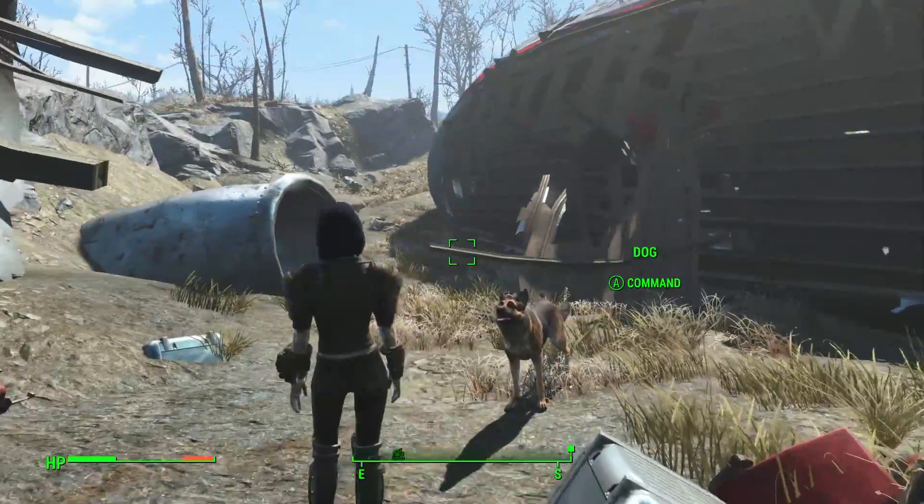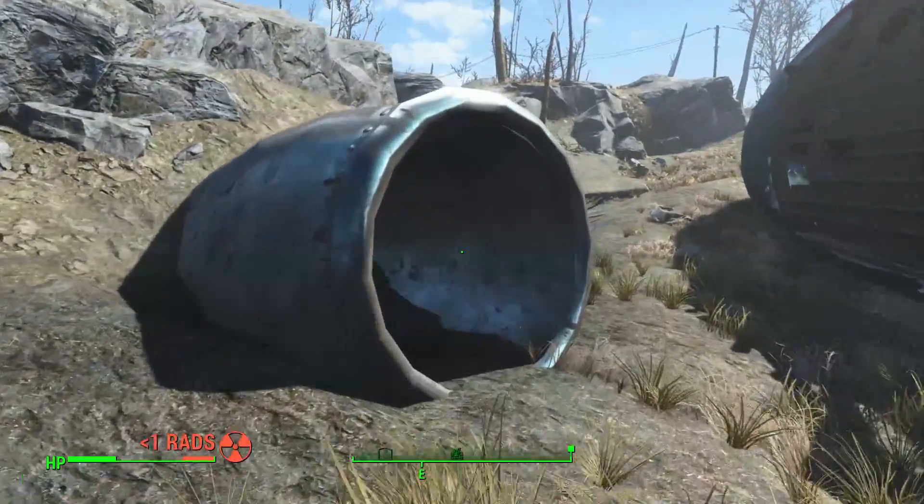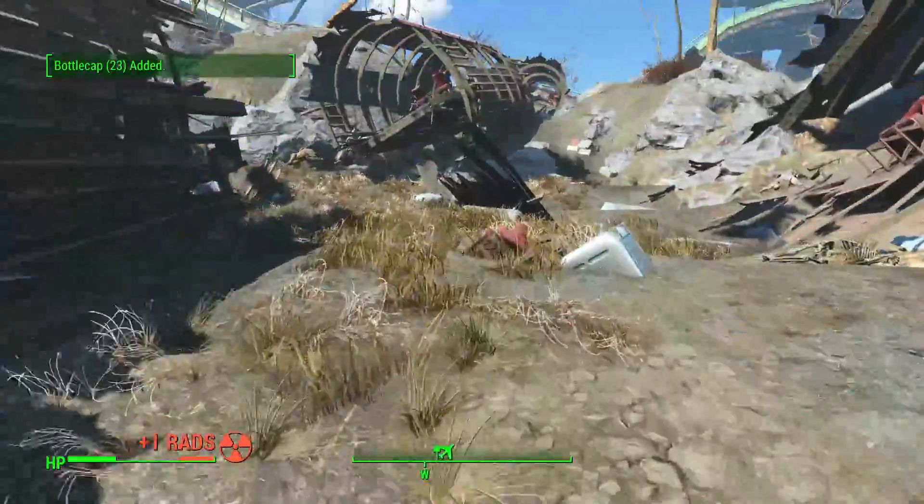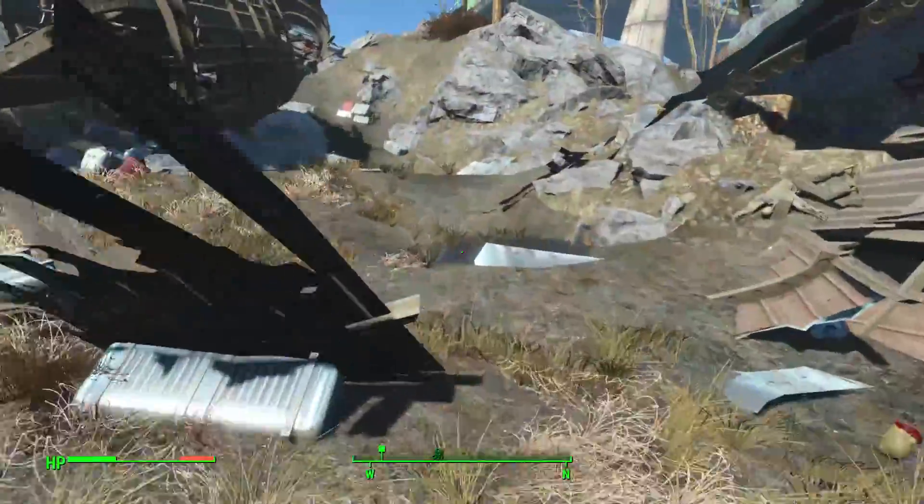We're still in the plane wreckage, still just exploring it. Is this an engine cowling? It is. It's a cap stash. Let's get out of there — it's very radiated.